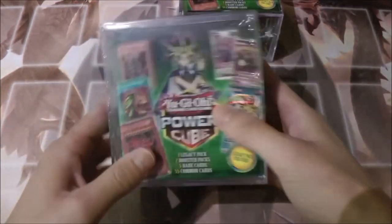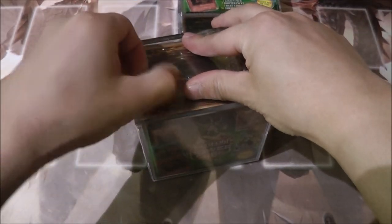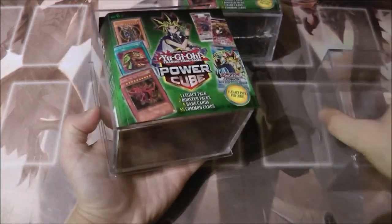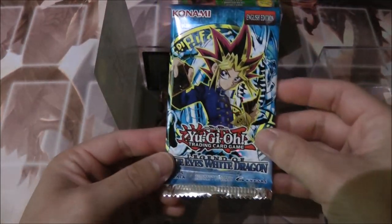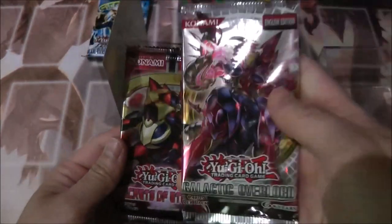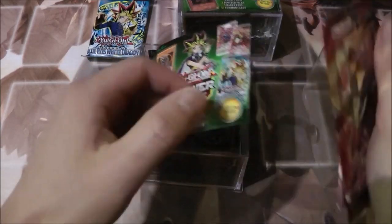Let's go ahead and open up the first power cube. Hopefully we get some pretty good pulls from this. First off we got a Legend of Blue Eyes pack, a Galactic Overload, and a Secrets of Eternity pack — basically all the packs that were shown on the front. I'll save that Legend of Blue Eyes for last.